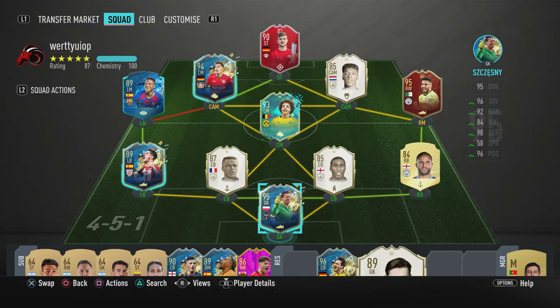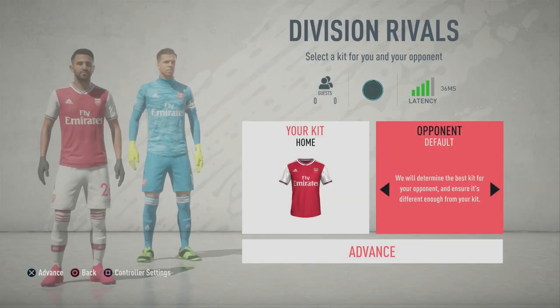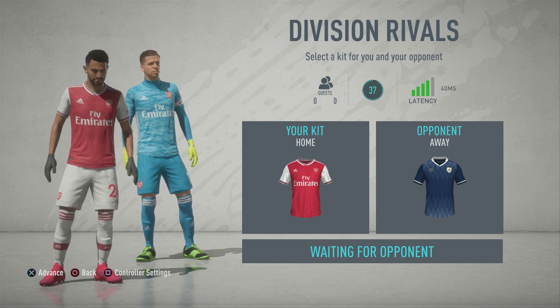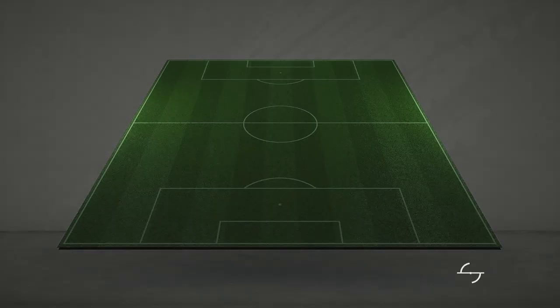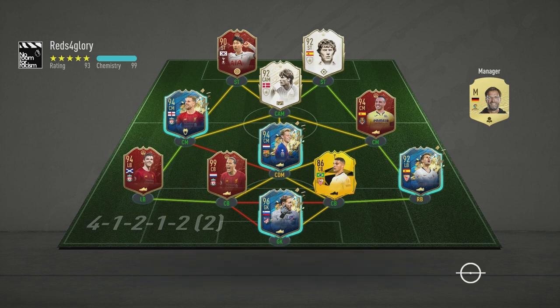Without further ado, is this card worth a price tag of 90k? Let's get into it. Hopping into the first match — the opponent has some amazing cards: Prime Boutra, I'm guessing from the pack, Red Son, Red Cazorla, Red Van Dijk, Red Robertson. What a team. I'll honestly be surprised if this dude doesn't beat me with that squad.